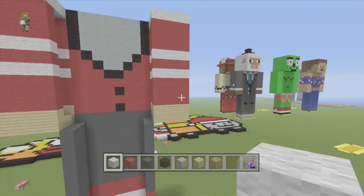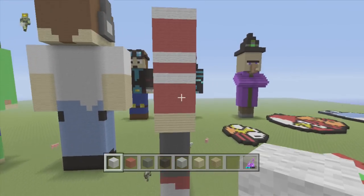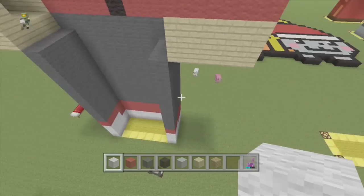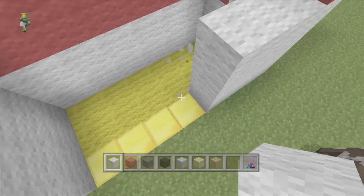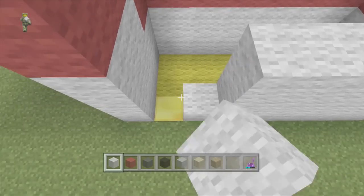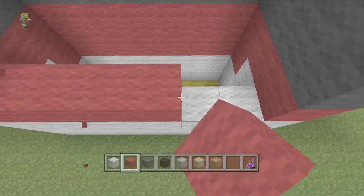So anyway that is the sides. Again pause here if you need to - I will go round the sides so you can pause. Now we are going to do the back. So for the back it is 3 high with white wool across the line of 8.